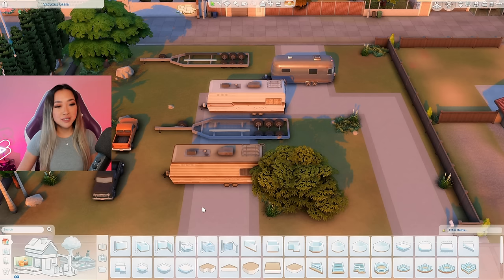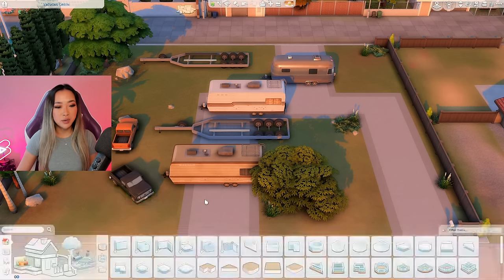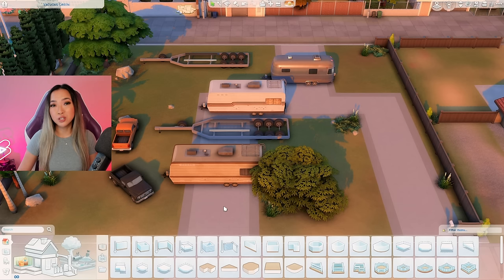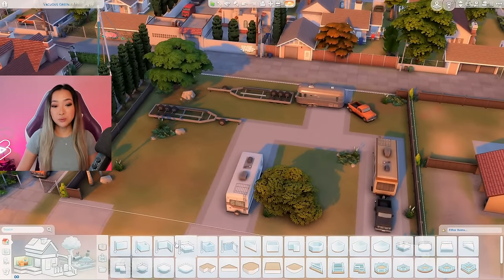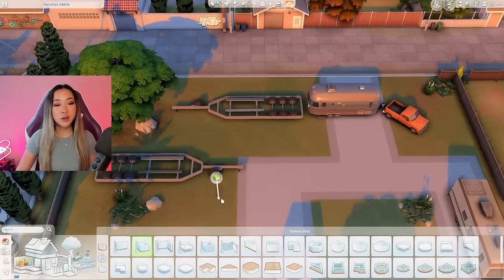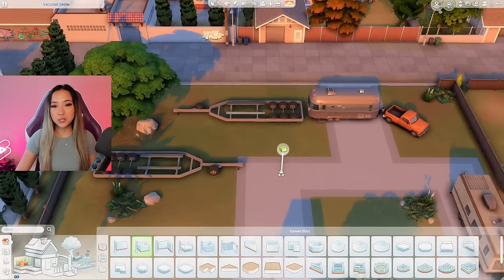Here are all the debug trailer objects I want to use. I also grabbed some of these debug trucks, so I'm just going to place them around the lot to kind of set the scene. That's already looking pretty cute and we haven't even put any real structures yet. So now I'm going to go in with some of my own trailers on top of these trailer mounts.